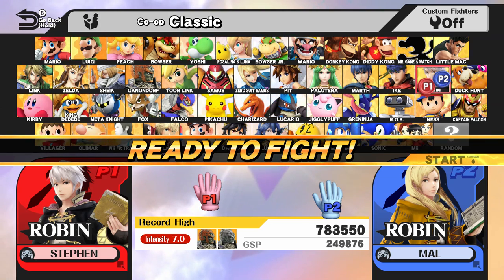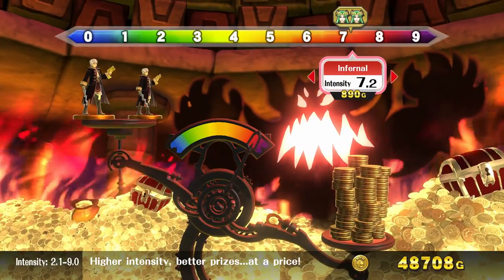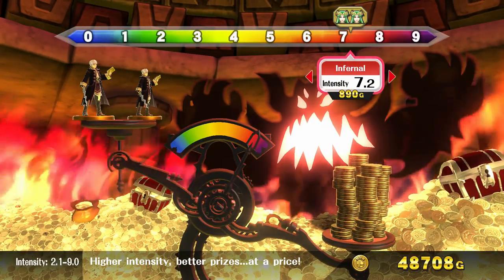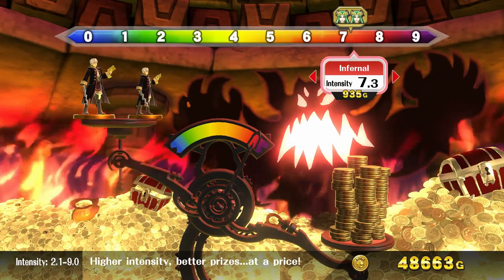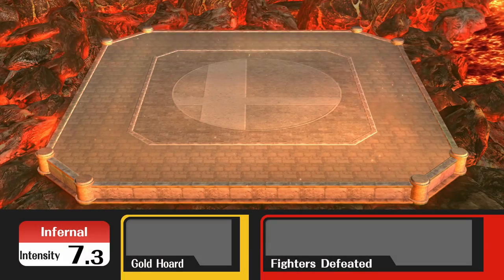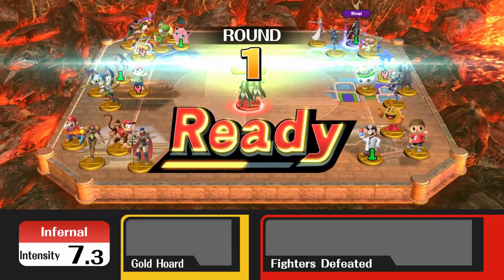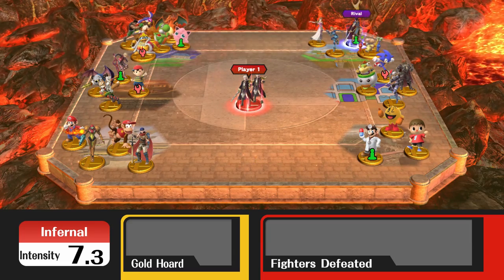Anyway, today we're fighting Robin. Robin is from Fire Emblem, and Robin can be either male or female. I am using the male variant; Mal is using the female variant. Are you ready to jump in? What intensity are we on again? 7.3. We beat 7.2 with Palutena, and we are still trying to accomplish 7.3.